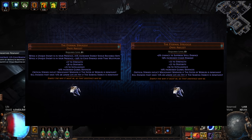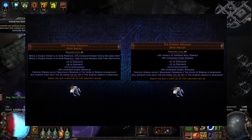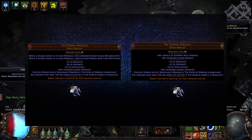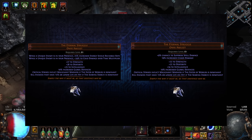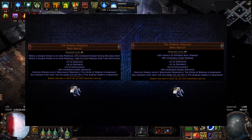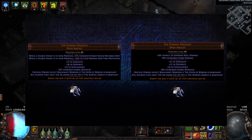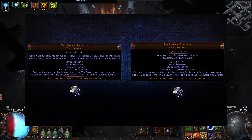Let's say you're using a Culling Strike support — that's a gem link you could switch to something else. Maybe Cast When Damage Taken to automate a guard skill, or an additional defense like Frost Shield, or maybe you want your movement skill to have Arcane Surge for more damage. These days it feels like you're link-starved on almost every build in Path of Exile, so being able to free up a link while still having the effect of Culling Strike is quite nice. For some builds, you're so socket-starved that you can't fit Culling Strike in anyway, in which case this functions as a 15% more damage modifier.